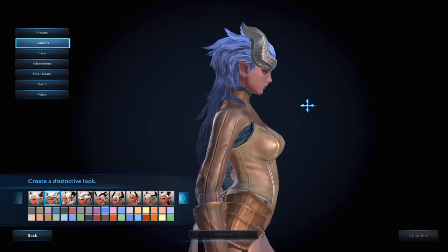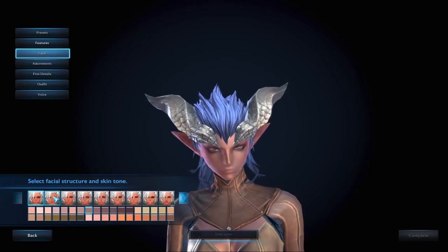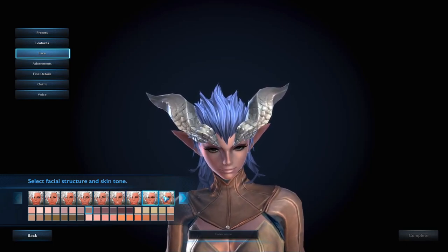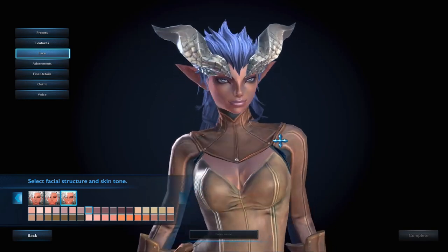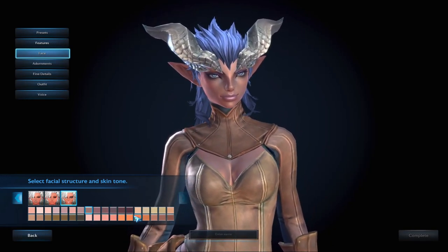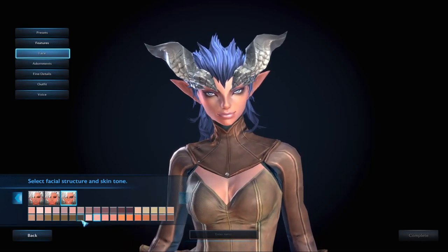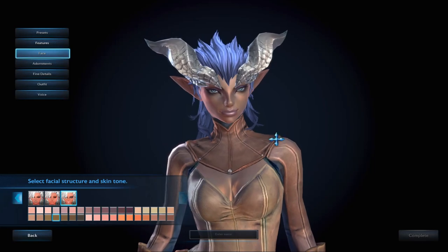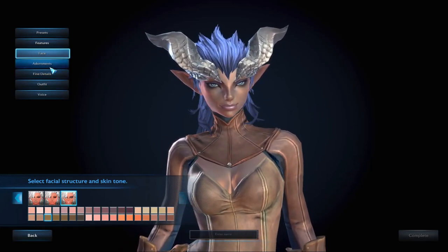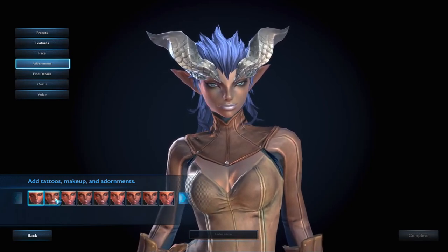We're going back to this hairstyle. We get to choose the hair color — I really like blues and purples, so I'm making her hair a nice blue. We can also change her face. I happen to like this face a lot. We also get to pick the skin color, and you can see their skin is incredibly shiny.